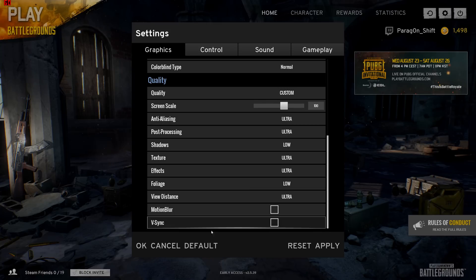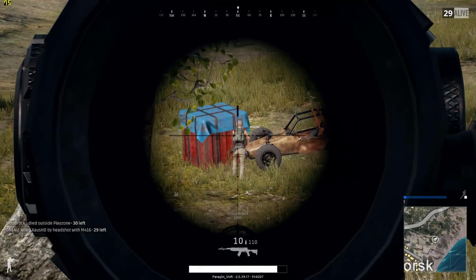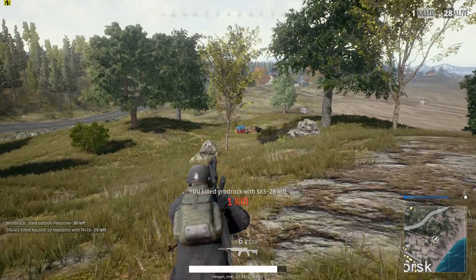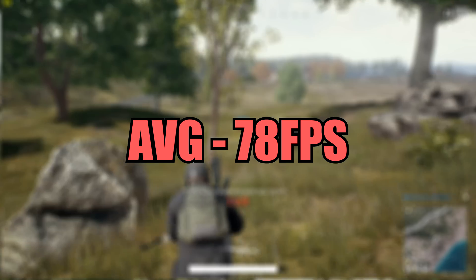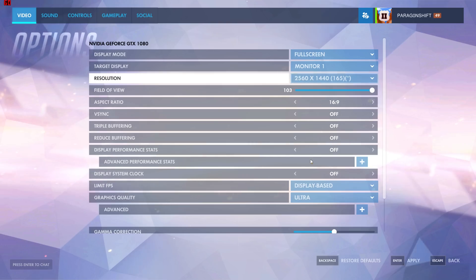For Battlegrounds, everything was set to ultra except for shadows and foliage which I set to low, as these are the settings I opt for when playing. Because Battlegrounds is a pretty hard game to benchmark due to many factors like open play and city areas, I made sure to benchmark in many places on the map, then took an average. We saw around 78 FPS, which is absolutely fine and definitely makes the game super playable.